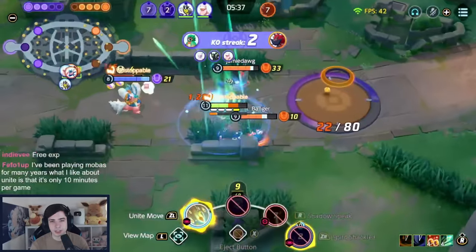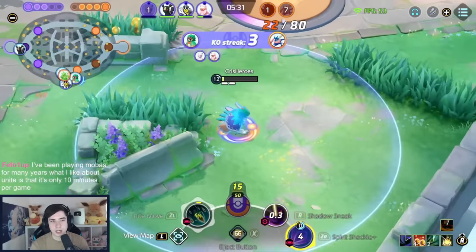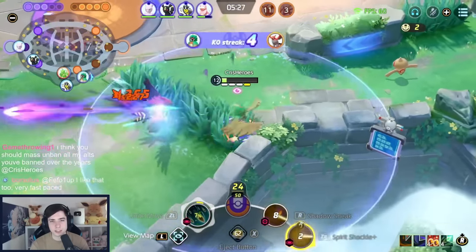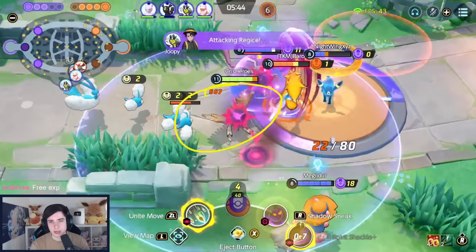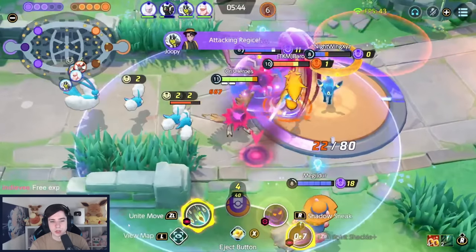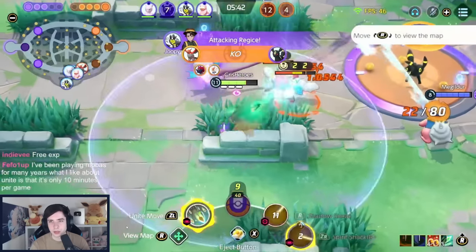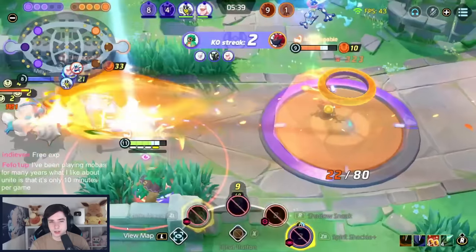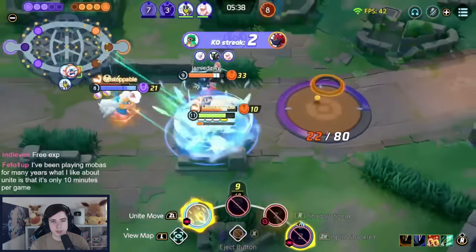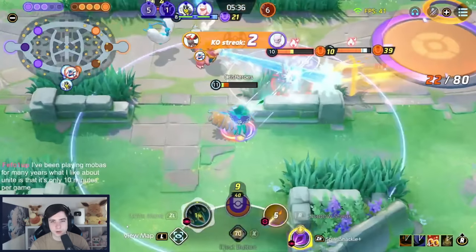Decidueye is insane at securing last hits on objectives because of its range and Spirit Shackle damage. Always want to stay back. Hit Spirit Shackle and follow up on opponents when allies stun them. Walking a bit close here but confident with the defender around. Using Unite Move into Eject Button into a very quick Spirit Shackle — using the Unite Move speed to sidestep the Talonflame Fly. Another quick scope. In this fight I walked too close — I should have stayed in the bush, but I was confident outnumbering them.